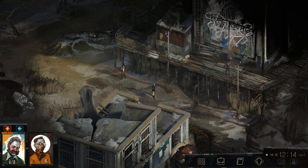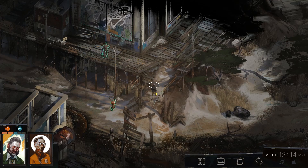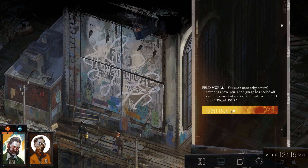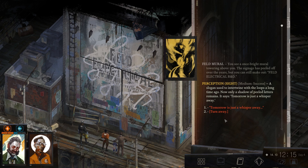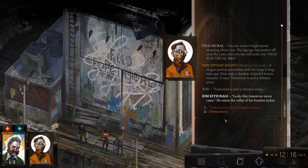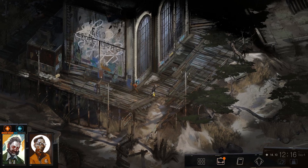So now we can go check the last one. I also wanted to check this bit because we didn't look at that before. What's up with this? You see a once bright mural towering above you. The signage has peeled off over the years, but you can still make out 'belled electrical R&D.' A slogan used to intertwine with the loops a long time ago — now only a shadow of peeled letters remains. It says: 'Tomorrow is just a whisper away.' It looks like tomorrow never came. He raises the collar of his bomber jacket. Let's turn away.